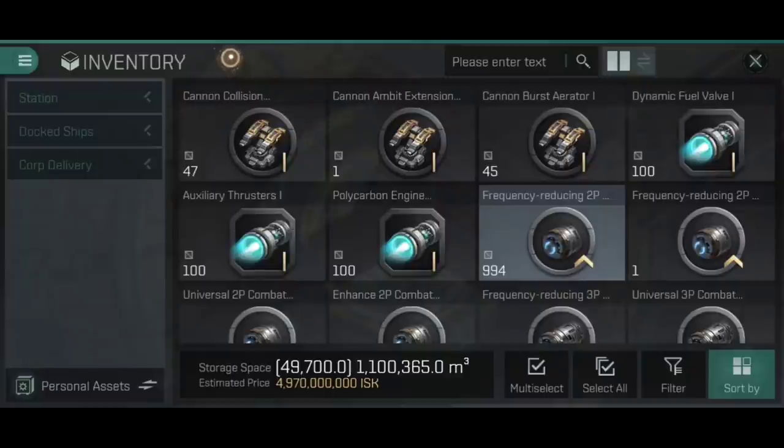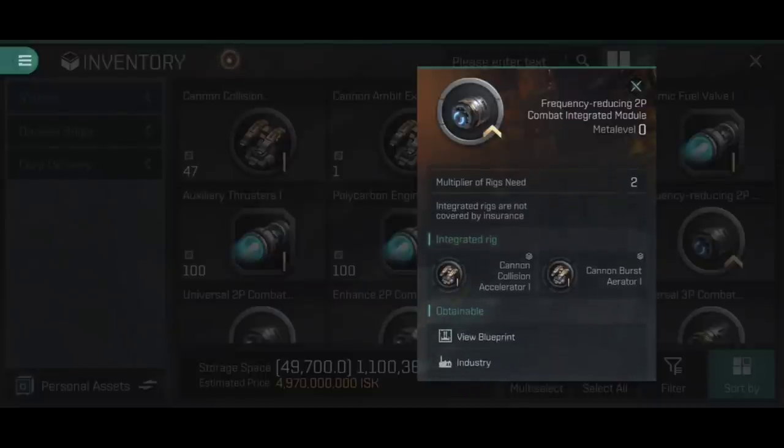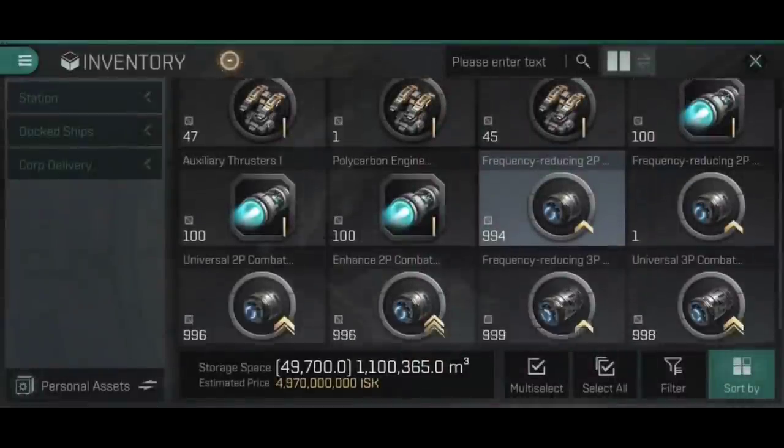Frequency reducing 2P combat integrated module with a damage bonus of 7.5% and an activation time reduction of 4.5%. It appears in the hangar unpackaged - repackaging it would lose the rigs inside. If you long press on it, you can see which rigs are inside: cannon collision accelerator 1 and cannon burst aerator 1. You fit this to a ship exactly like any other rig - go to fitting menus, select rigs, put it into combat rigs, and it takes up one slot for those combined bonuses.